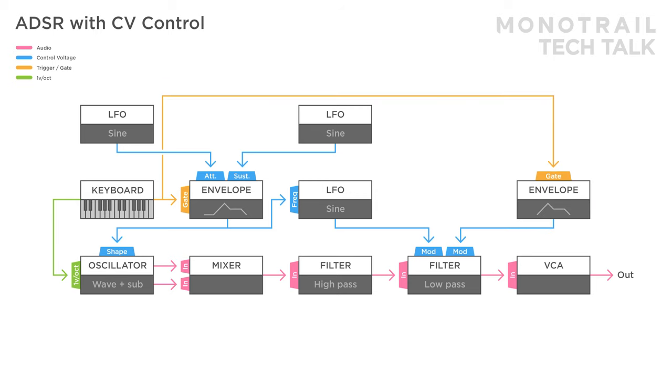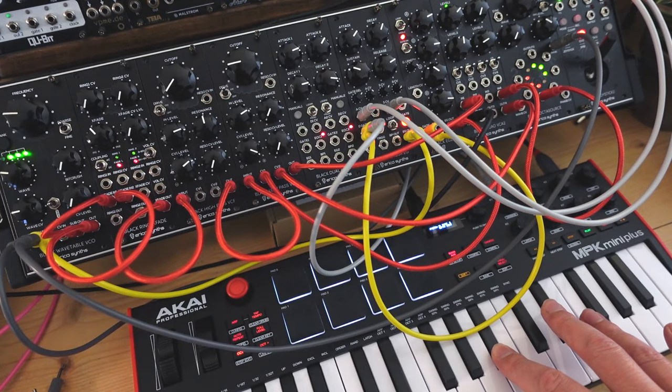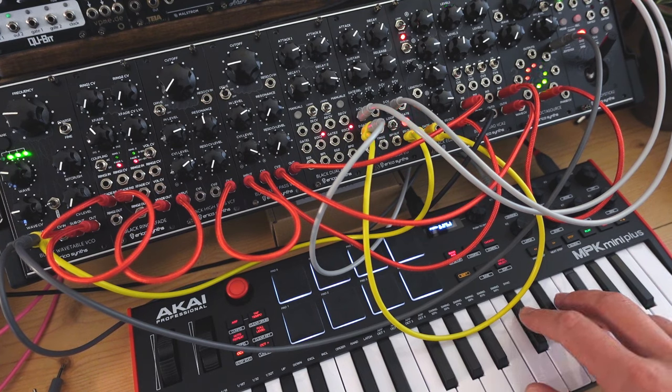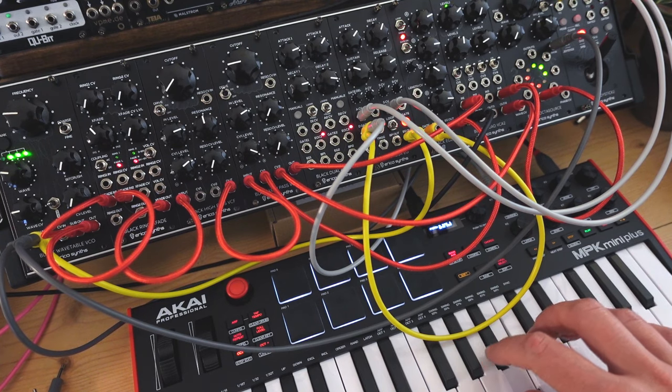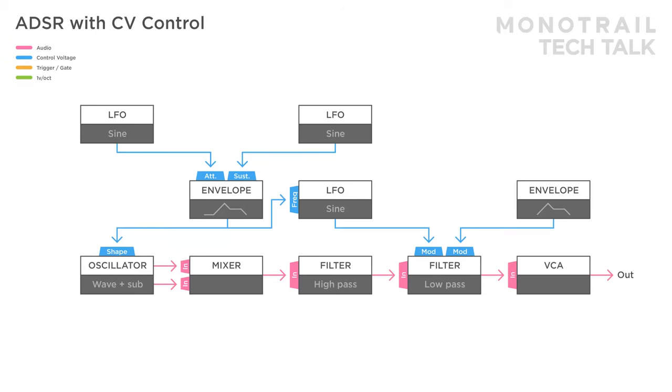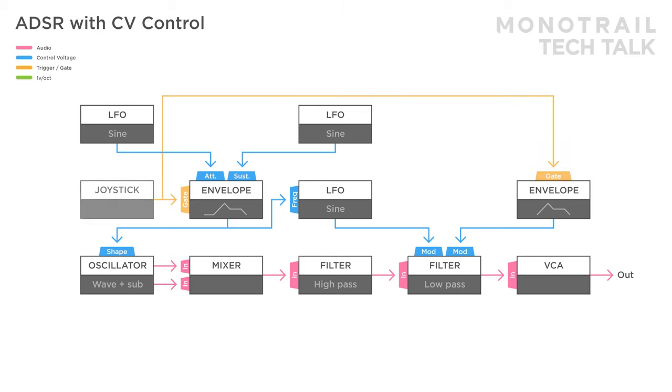A second ADSR is added to open the filter. Because the first envelope is modulated and delayed, this adds a lot of movement to the sound. The delay is great for drones as well. Here's the exact same patch, but this time a recorded joystick movement is used to gate the envelopes.